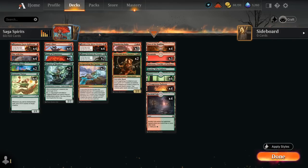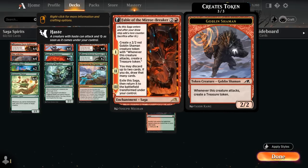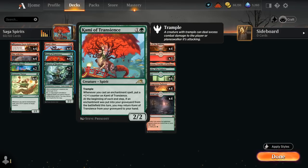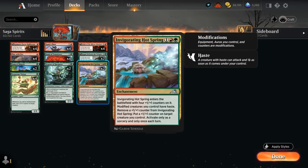At three mana we've got some of our key sagas with Fable of the Mirror-Breaker, making a Goblin Shaman that can make treasures when it attacks. Chapter two lets us improve our hand, can maybe even discard a Kami of Transience and then later get it back out of the graveyard for free. And eventually the Reflection of Kiki-Jiki can also set up some neat synergies throughout the deck, can maybe even give our Reflection haste right away thanks to our Invigorating Hotspring.